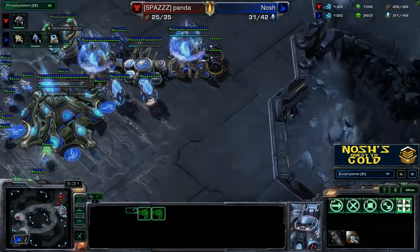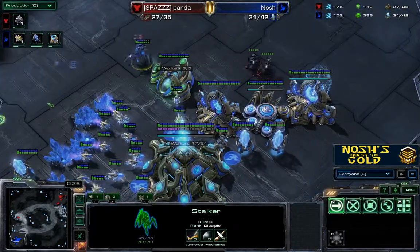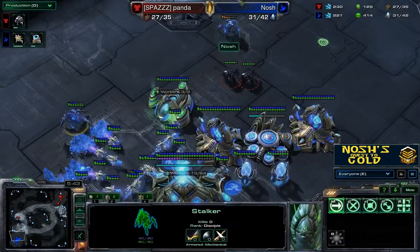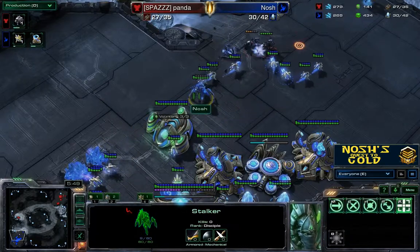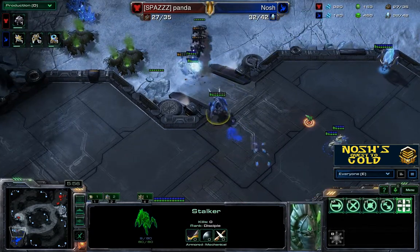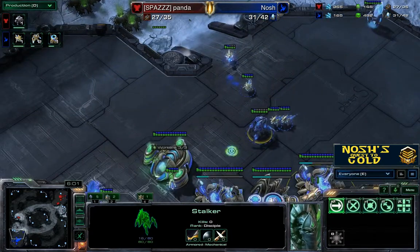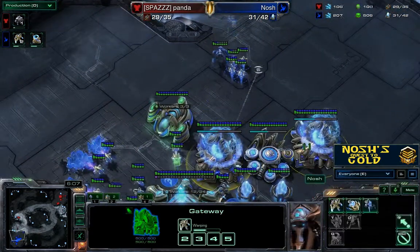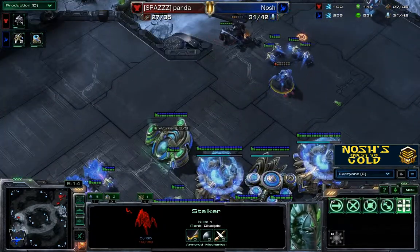I'm starting to panic — a little bit of pressure going on here. With concussive shells, the stalker is not in a good way. A second stalker comes out but I didn't really get a chance to grab anything, and it gets instantly murdered. I pull a bunch of probes to try and get some defense on, but now we've got three marauders versus one stalker and a bunch of probes. Panda's doing a very good job of pulling his marauders away and I've lost a good chunk of probes.